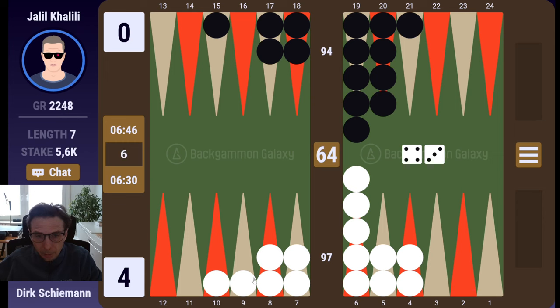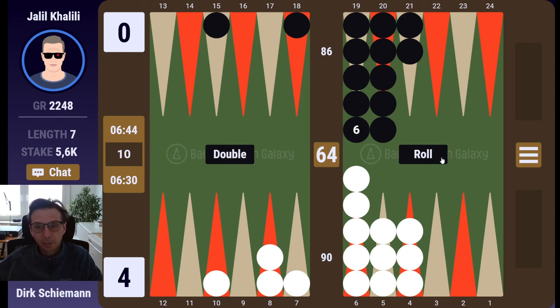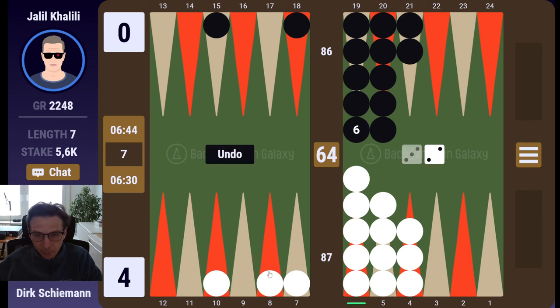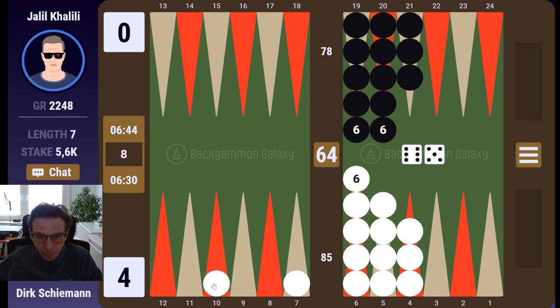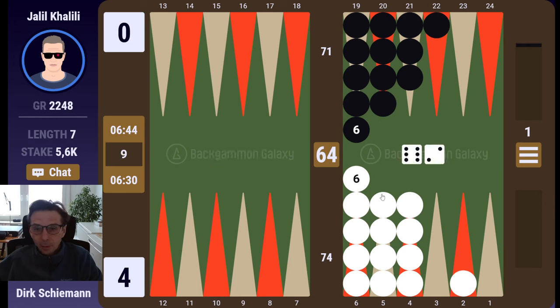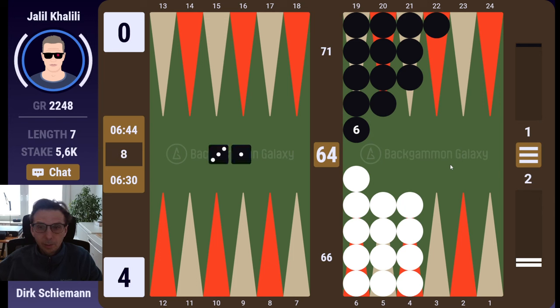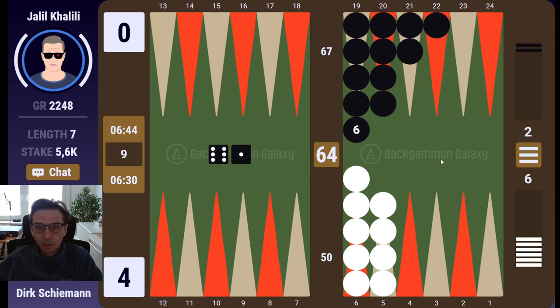I want to put checkers on my five and four as well. The ideal distribution would be seven on the six, five on the five, three on the four. Maybe I shouldn't have played one to the four, but the ideal distribution is still possible. Looks fine, race is close. I'm a favorite but nowhere near cube territory now — maybe we are getting there. Yes, definitely.